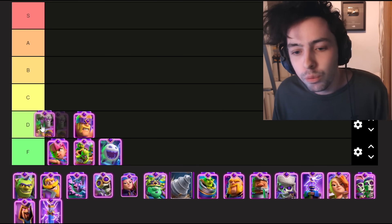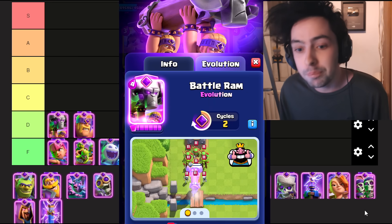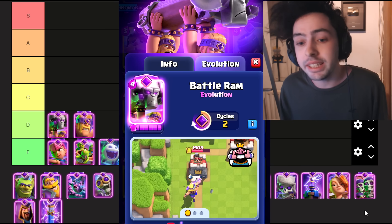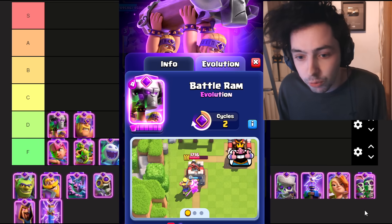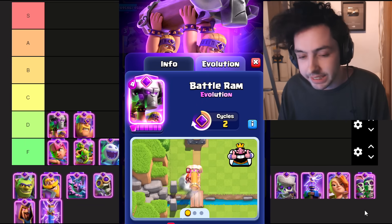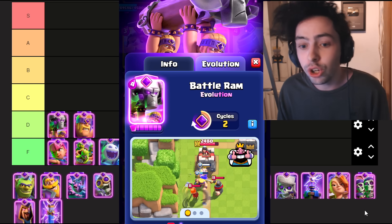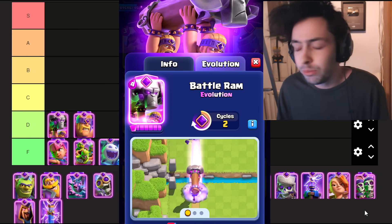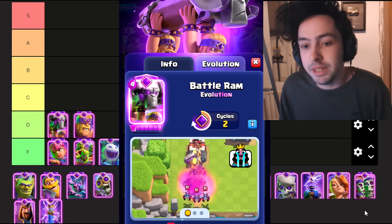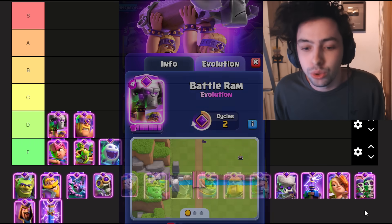Next up we have the Evo Battle Ram. On paper this thing looks insane — it gains a charging ability which can push troops out of the way, go through troops, and if it hits the tower and doesn't get destroyed, it keeps bouncing against the tower. Afterwards it spawns two Evo Barbarians. In reality, this evolution is incredibly easy to stop. Stopping that charge effect is the main thing, and once you do that with troops, a building, a spell, or pretty much anything in the game, the evolution isn't that amazing. It's a two-cycle card, so you're seeing it very rarely, and it just doesn't have that game-changing impact you're looking for.